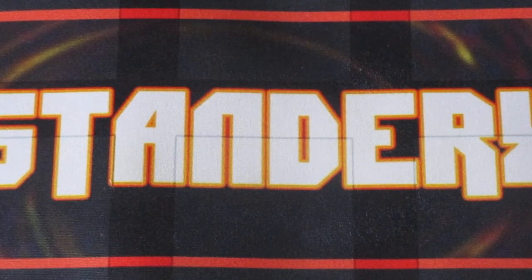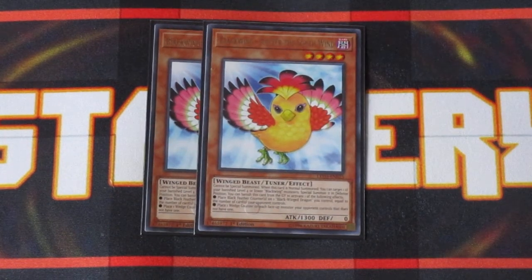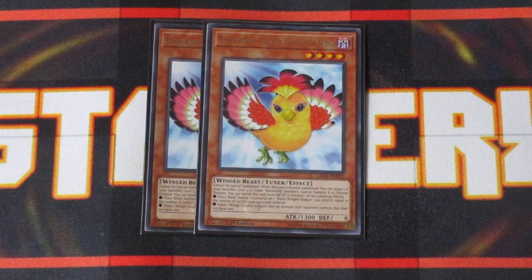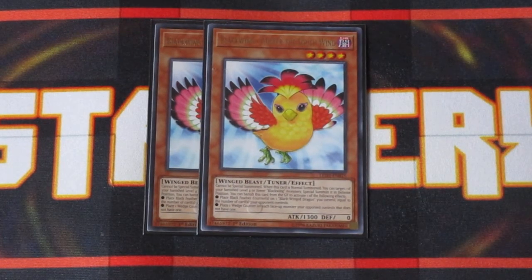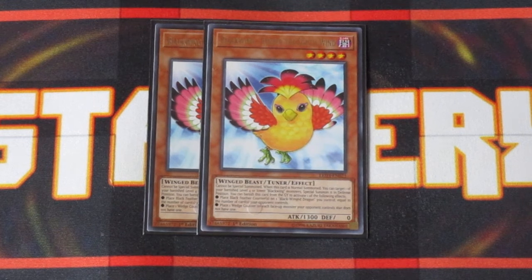I'm going to start off with two copies of Blackwing Oster of the Southwinds. Whenever Oster is Normal Summoned, you can basically target one of your face-up Blackwing monsters that are banished, bring it back into defense position, and from there Synchro off with Oster since he's a level 4 tuner. Or you can even go into XYZ plays or Link plays. While this card is in the graveyard, you can banish it and do some cute things with Blackfeather counters — add them to a Blackwing Dragon, or put Blackfeather counters on your opponent's monsters that don't have them, which can help set up Full Armor Master plays.